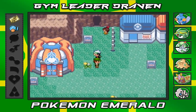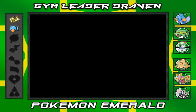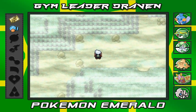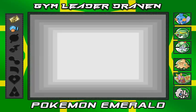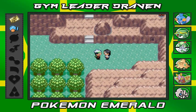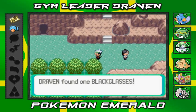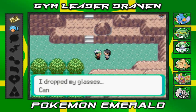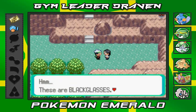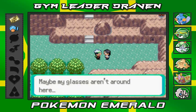Let's check out the Rusturf Tunnel. I'm going to use a Repel so I don't get attacked. There's a guy who dropped his glasses — I found Black Glasses. But those aren't what he's looking for — his glasses must not be around here.